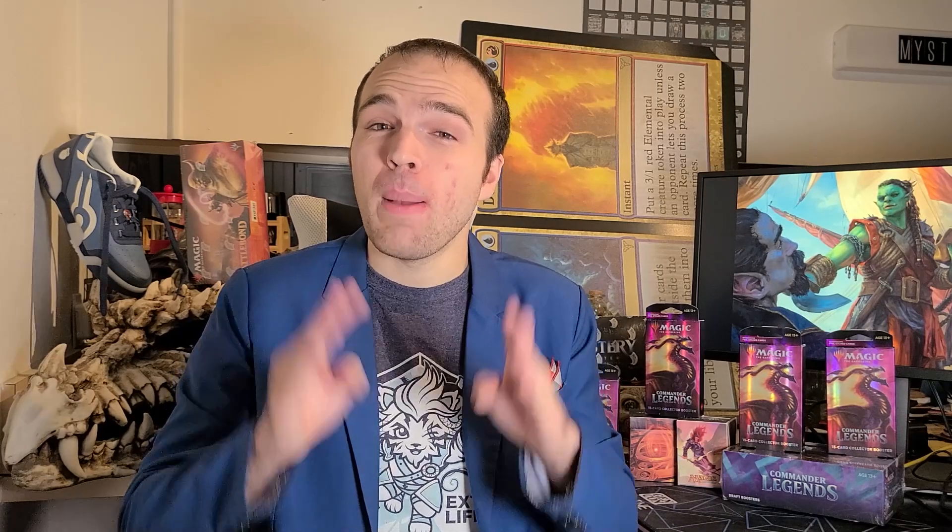Jules and his team decided they would do two different creature types that you could draft. The first was Green-Black Elves. Elves are a classic Magic tribe, and many of us have probably tried building a Commander Elf deck at one point or another. There were all kinds of cool Elf reprints we could do, plenty of new Elf designs we could make that would help out Elf Commander decks, and plenty of Legendary creatures in Magic's history that were Elves but had never gotten cards. So it was a pretty good fit. The other tribe, though, is a little less expected.